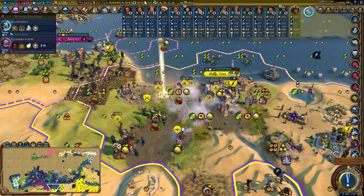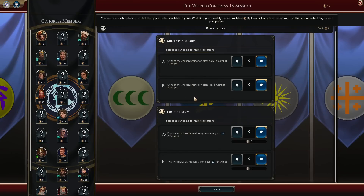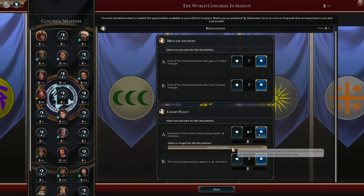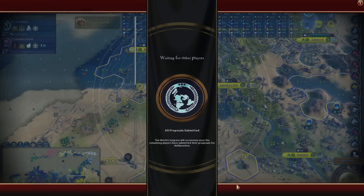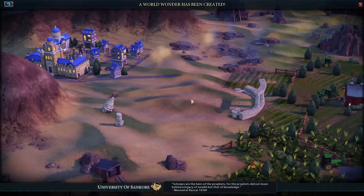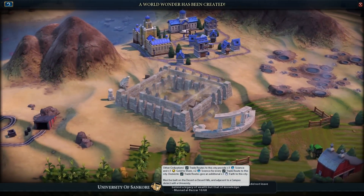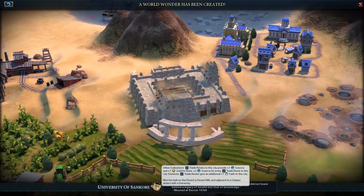World Congress time. I'm going to vote for duplicates of whales because maybe people will have those, and I'll go for melee units having more strength. We'll see what goes through. University of Sankore - we did it, we finally did it! People trade with this city, they get science and gold. I get plus two science for every trade route to that city, and domestic trade routes give an additional plus one faith.